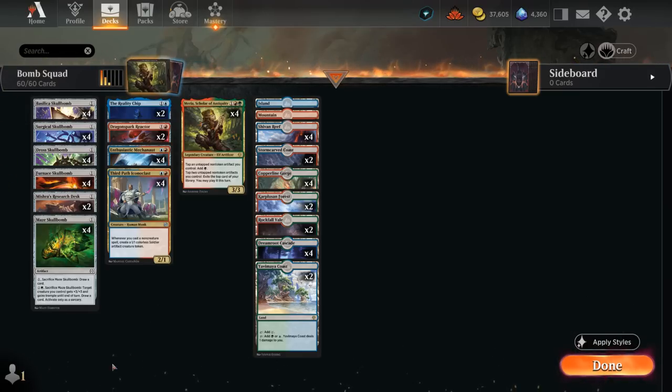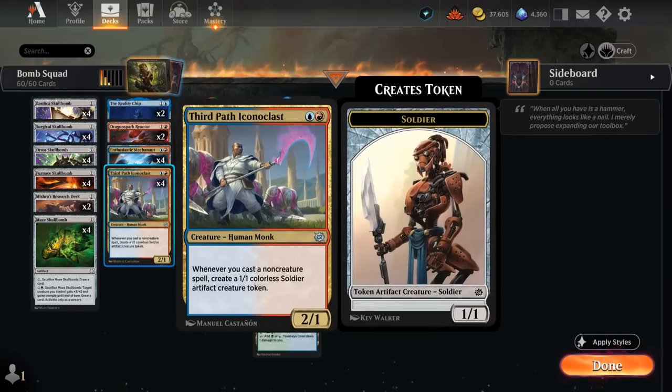Now what does that accomplish? Well, hopefully we also have a Third Path Iconoclast on the battlefield, which says whenever we cast a non-creature spell, create a 1/1 soldier artifact creature token. So an Iconoclast alongside Myria can generate an army of 1/1 tokens.